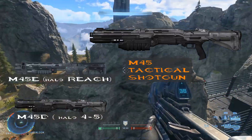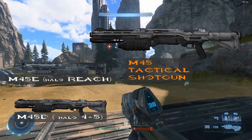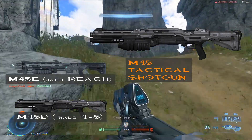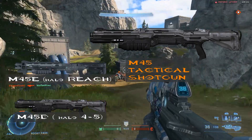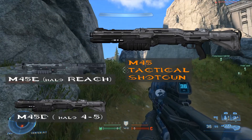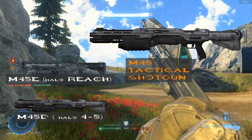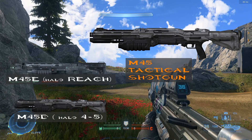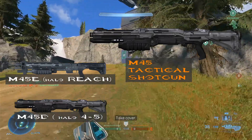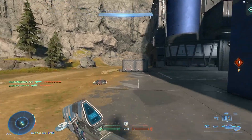Our next weapon is the M45 Shotgun — the shotgun model used in Halo Reach, Halo 4, and Halo 5. This is not the M90 shotgun used in Combat Evolved through Halo 3; this is the Reach shotgun. But going off the way Halo Infinite is going, it's most likely going to use the M45D instead of the M45E. The difference is the M45D is the shotgun used in Halo 4 through 5, while the M45E is the one used in Halo Reach.